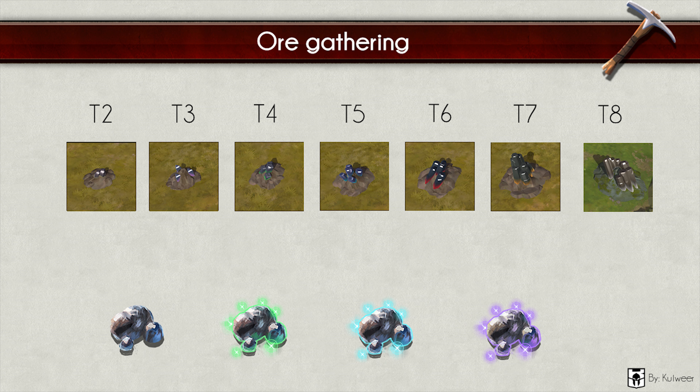Ore gathering — this is a basic resource for heavy gear such as soldier, knight and guardian armor. Ore is also a basic resource needed for weapon crafting. From left to right: tier 2 copper, tier 3 tin, tier 4 iron, tier 5 titanium, tier 6 runite, tier 7 meteorite, tier 8 adamantium. Under this overview you also see special-looking ores: normal ore, uncommon ore, rare ore and exceptional ore. These resources are used to craft enchanted weapons and gear.